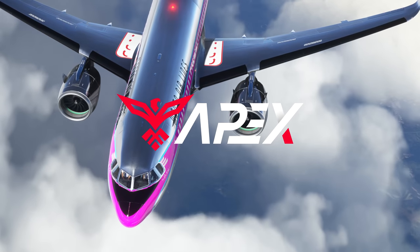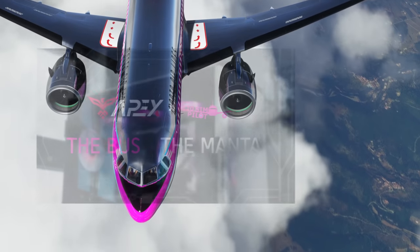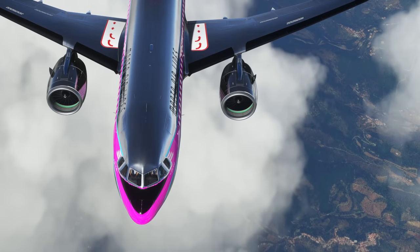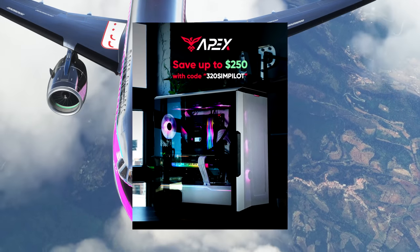Before we get started I'd just like to remind you of our partnership with Apex Gaming PCs, where we have a line of custom 320 Simpilot PCs that you can also customize yourself on the website. If you do buy one you'll be supporting the channel and you can get a 5% discount with the code 320 Simpilot. Right, let's get back to the taxiways.